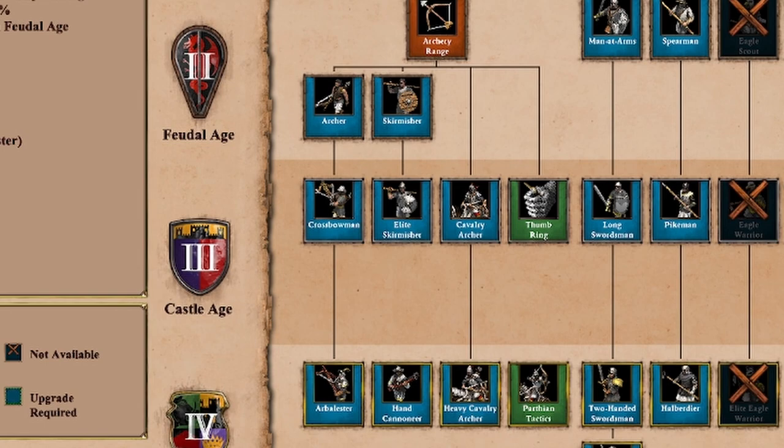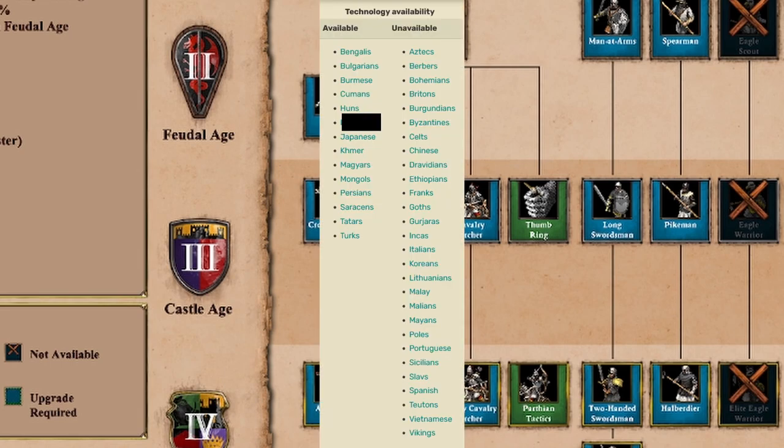Parthian tactics is a very uncommon technology — there are not a lot of civilizations in the game that receive it. I think it's really only a dozen or so. I'm going to put a list here on the screen. There are a lot of civilizations that don't get it. Of the new civilizations that get it, it's only going to be the Bengalis, and obviously the Indians are here on this list, and the Hindustanis are not going to get it once the Indians are converted into that civilization.